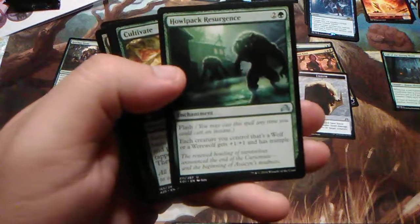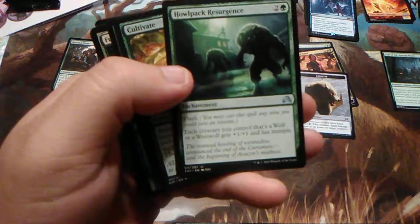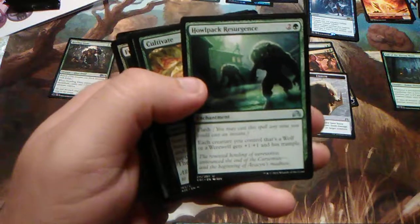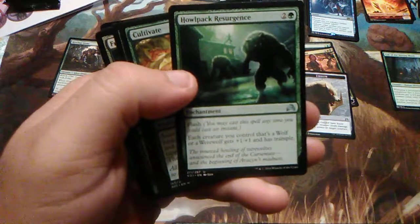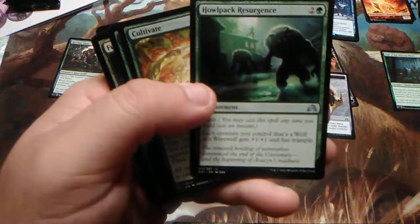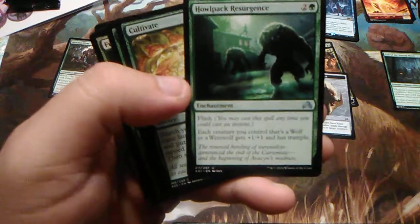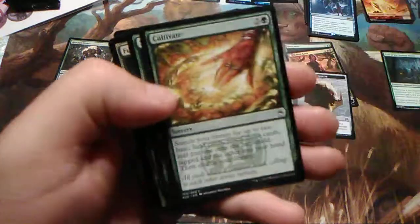Howl Pack Resurgence — enchantment, and this one has flash. Each creature you control that's a wolf or werewolf gets +1/+1 and trample. So this is a great combat trick because of the flash — it lets your wolves, if they're about to get killed, gives them at least a +1/+1 extra. And if you're the attacker, it attacks for just one more and you might be able to save some attackers while also trampling over.